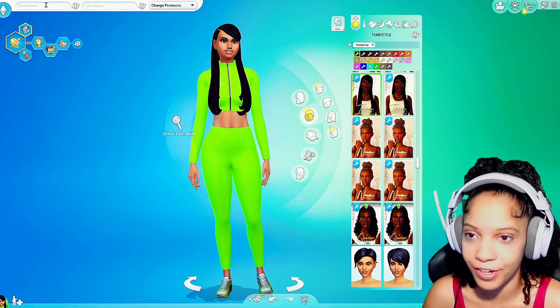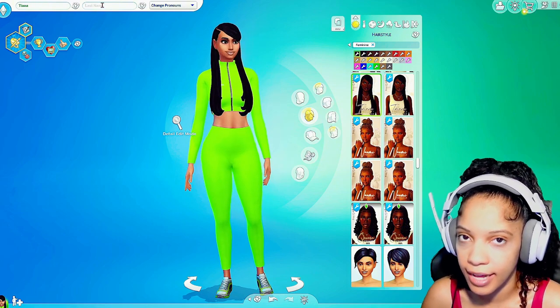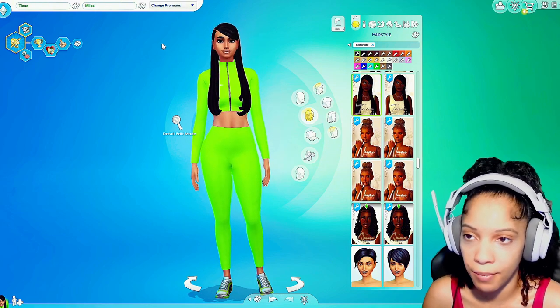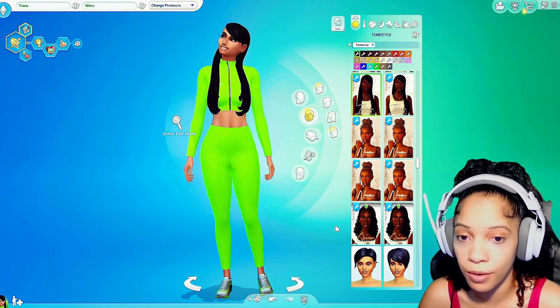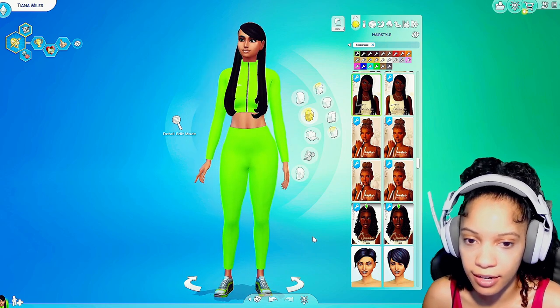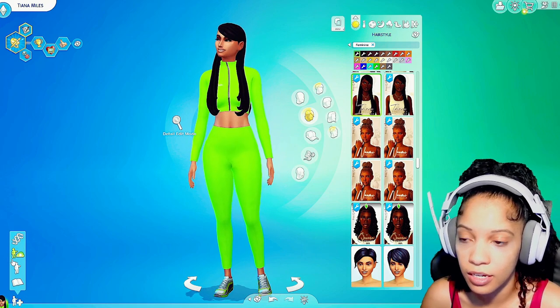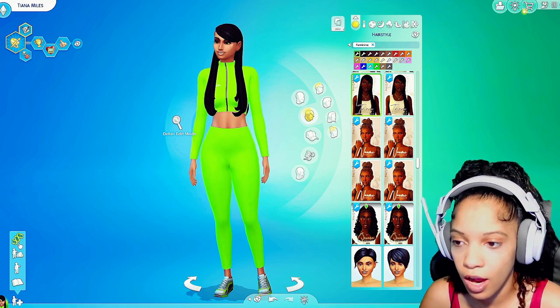Alright so that's her everyday look, her formal look, her athletic look when she goes to work out, we have her pajamas, we have her party look — we did go with the shorts — and her swimsuit. I think that's the final look, I don't think I'm gonna change anything else. Yeah I think she looks great. For a name — I got a name: Tiana. Last name Miles was the first thing in my mind. Tiana Miles — that is her name! Welcome y'all, meet Tiana Miles. She looks like a Tiana, don't she? When I finished with her that name just came to my mind.